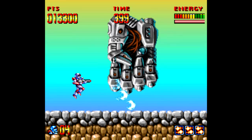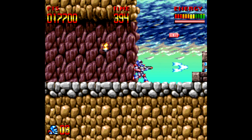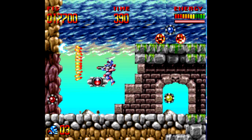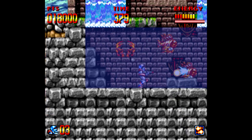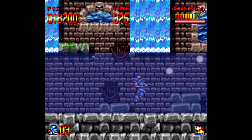Weird stuff like that is littered across all sorts of games, and sometimes not all the codes make sense as anything useful, like this one in Super Turrican. You can pause the game at any time and press Up, Up, Down, Down, Left, Right, Left, Right, A, B, then unpause — and your controls are reversed. I'm not entirely sure what purpose this serves, but it's there.